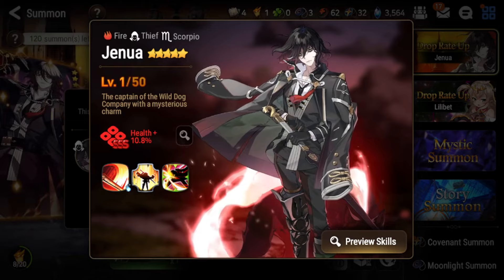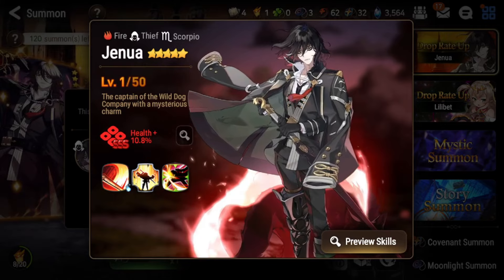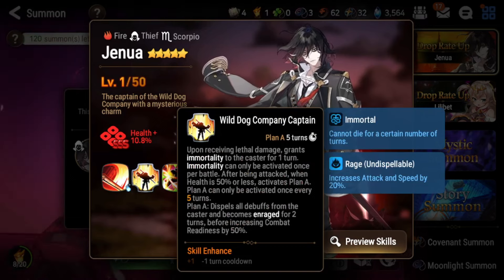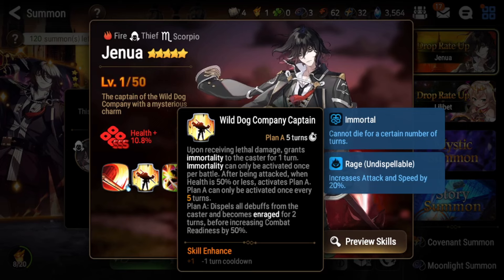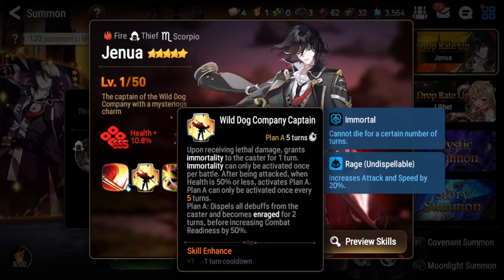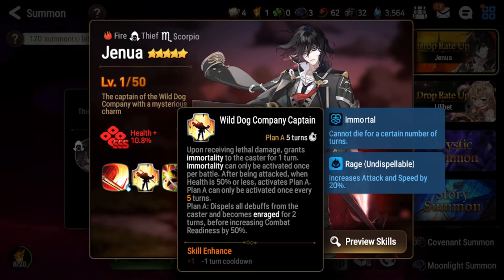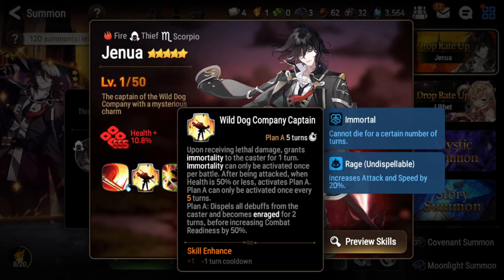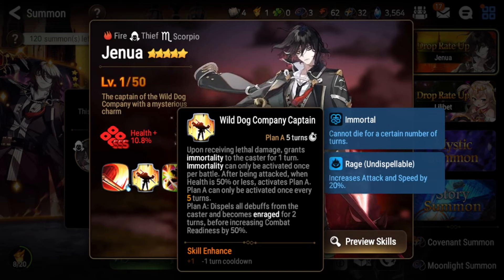He's not a limited unit, so he will rerun more frequently and will likely be available in the story later on. This unit is pretty similar to Karon in how he works with his passive — when you receive lethal damage, you grant immortality to yourself for one turn. There is a change though: Karon gets evasion when this procs, but Genua doesn't. Instead, when he gets hit below 50% HP, he activates Plan A, which is a full dispel for himself. This is very powerful — you just cleanse anything on you. Karon was really weak to debuffs, but Plan A makes that not matter.